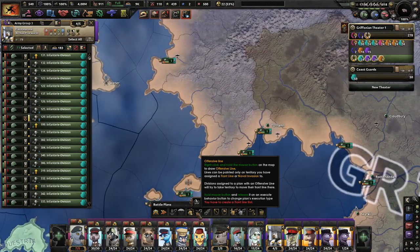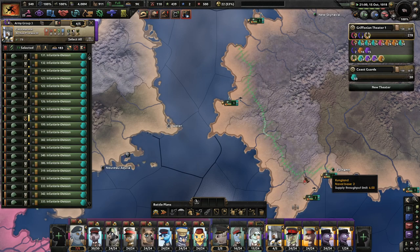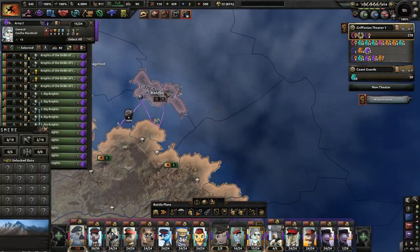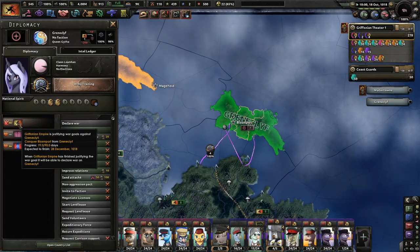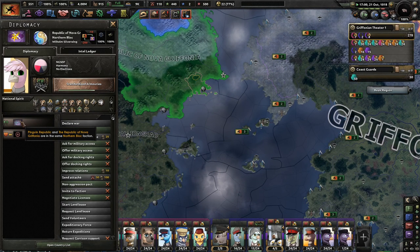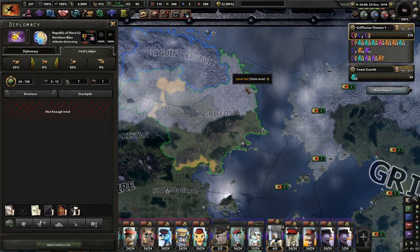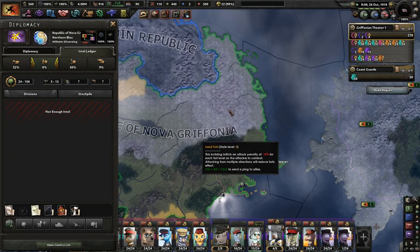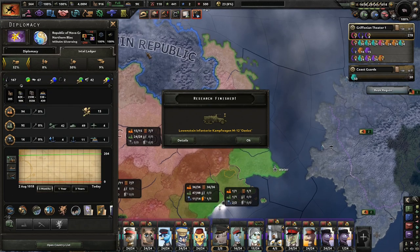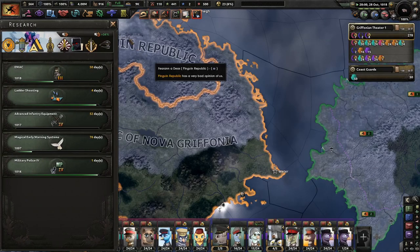I kind of want to say we need to prepare for war against Novogrifonia, but I have absolutely no idea how strong they are. Are we justifying on these guys? I am — cool. So we've got 70 days. What do we know about the Republic of Novogrifonia? They're allied with the Penguin Peoples, which gives us other places to deal with. They have a pretty wide range of divisions, some manpower, fewer divisions — we might invade them first.